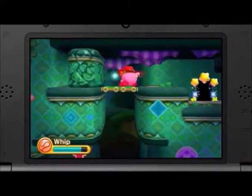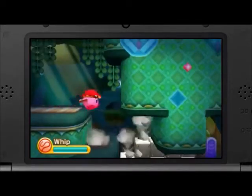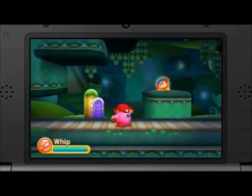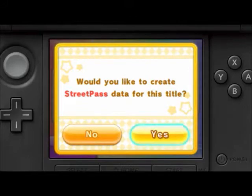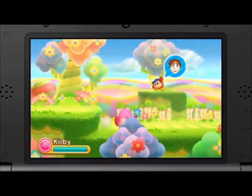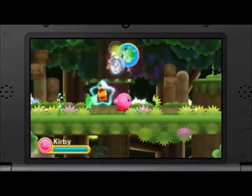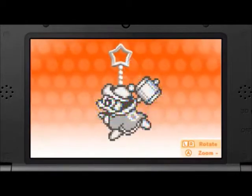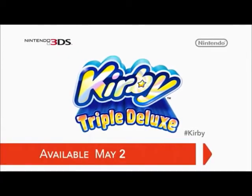I also want to talk about some of the Nintendo 3DS specific features in the game. Those key chains I mentioned earlier can be gained through the Street Pass features too. As you play through all the levels, sometimes you'll run into a special Waddle Dee. He's there to throw you helpful items in times of need. And if you have a Street Pass encounter with someone beforehand, you'll get even better items from Waddle Dee. And if the person you Street Pass tag has the game too, you'll even get a key chain in the game. Kirby Triple Deluxe for Nintendo 3DS also launches on May 2nd.